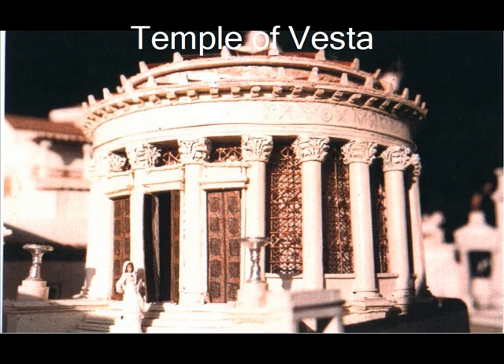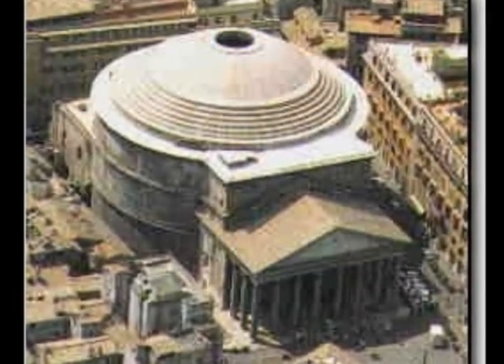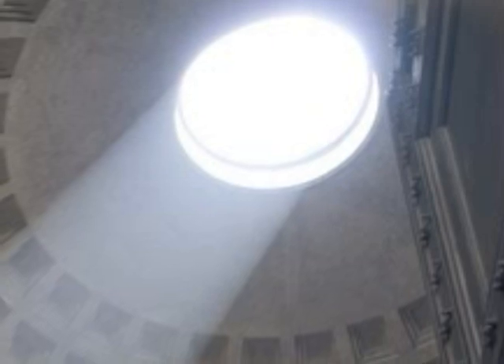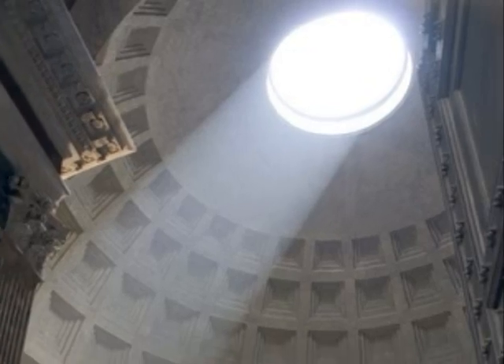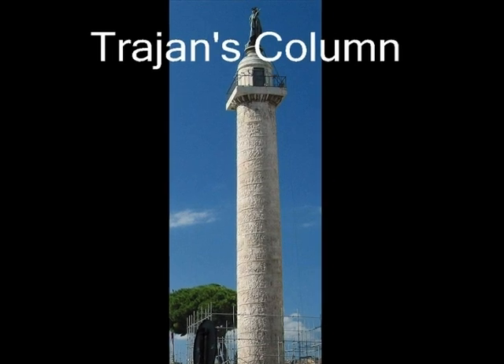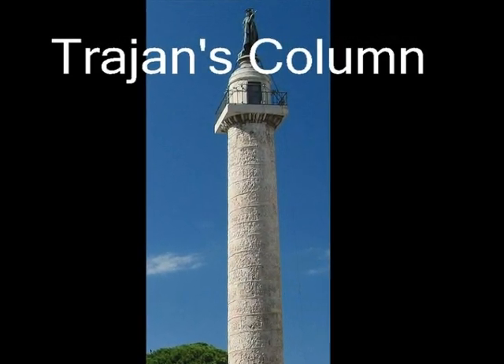In Rome, there are many beautiful temples, including the Temple of Jupiter, the Temple of Vesta, and the Temple of Castor and Pollux. But the Pantheon is the most important temple. The Romans believe that all their deities are housed in this massive structure. The oculus provides amazing architectural stability by distributing the forces of compression within the colossal concrete dome. Don't forget to stop by Trajan's triumphal column, inscribed with a bas-relief depicting the wars between the Romans and the Dacians.